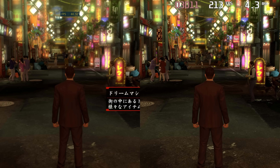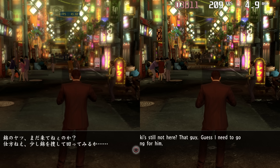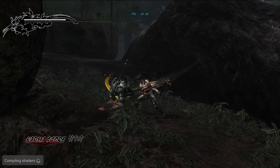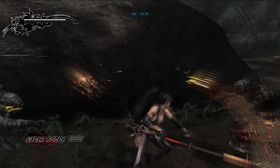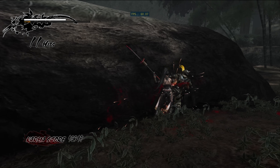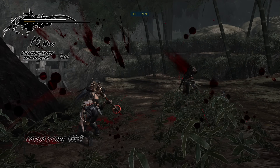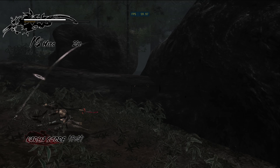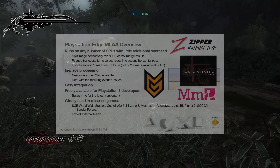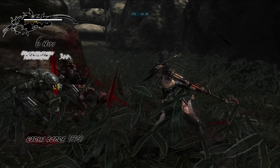Is Devil May Cry 4 just a worse PC port? No, not really. The difference lies in how the PlayStation 3 versions of each game were programmed. Devil May Cry 4 doesn't make good use of what makes the PlayStation 3 unique from a hardware point of view. Its SPUs are used to process audio and for decompression, but they aren't used to drive game logic or assist the GPU in drawing images. Yakuza 0 is a late-generation PS3 release and makes great use of the SPUs — one way being to run a form of post-process anti-aliasing known as morphological anti-aliasing, or MLAA, one of the first forms of post-process anti-aliasing.